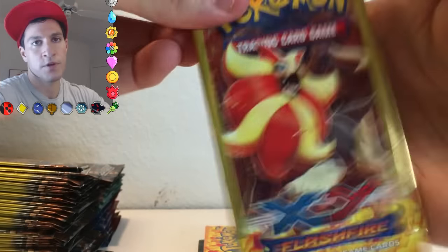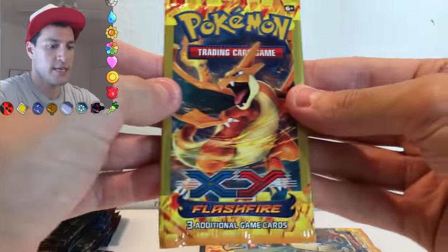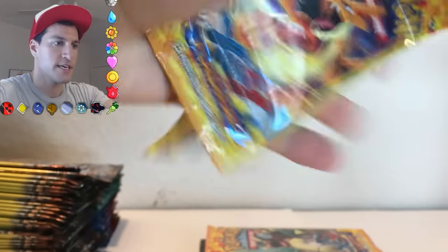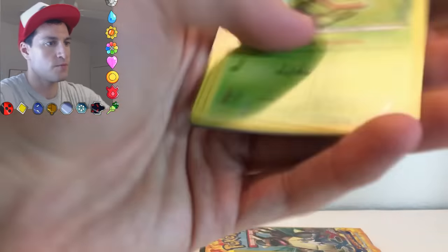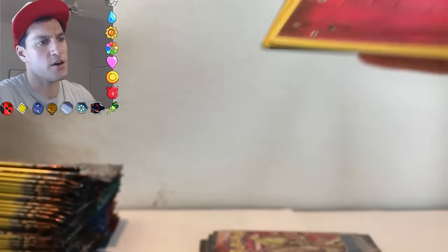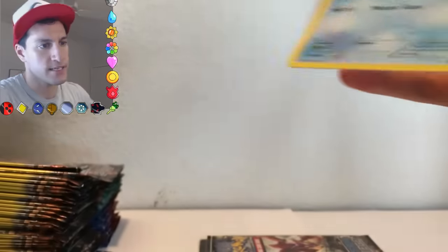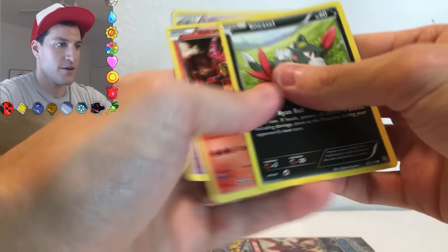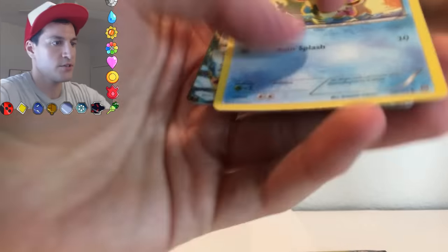The pull rates for Steam Siege are really tough. I'm hoping for the new Evolutions set that the pull rates are also pretty tough — I like it when cards are worth a lot, so when you're pulling them you're like, 'Oh my gosh, none of my friends have this card, but I pulled it and it is awesome!' Got the Volcanion — and oh my gosh, a Mega Steelix EX! We got all the Steelix cards right here.